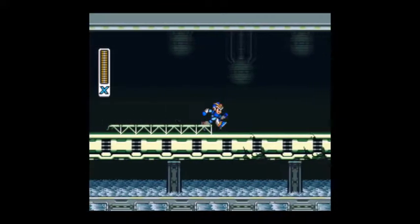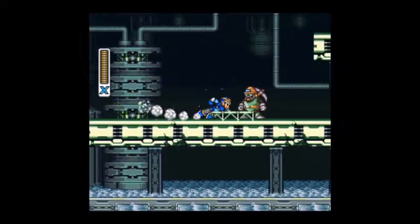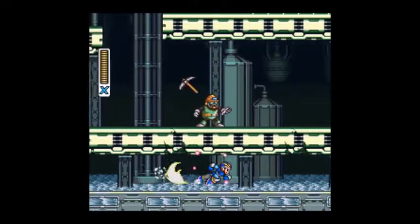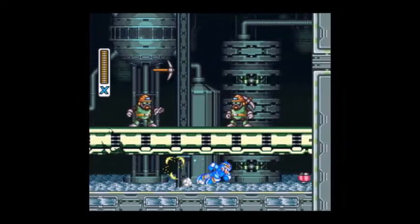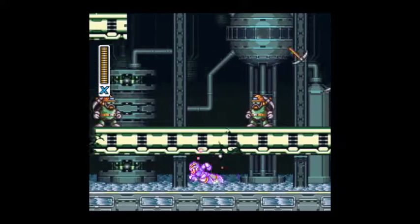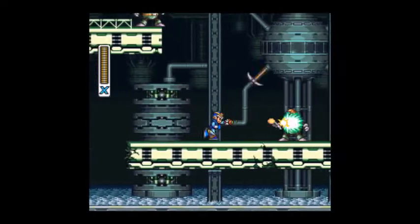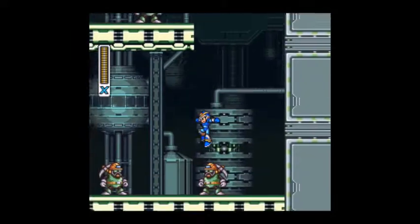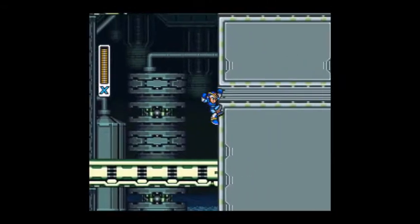And maybe I'll show you a few of the other weapon charge shots later. Defeat these miner dudes — I never really knew what they were for in this area. And there's a heart tank at the bottom, which would be inaccessible due to the lava. But since we took out Chill Penguin, we can get it. There's one more part in this room, surprisingly. Lots of upgrades in this stage.